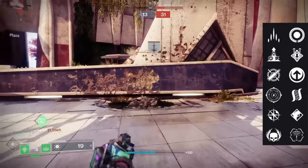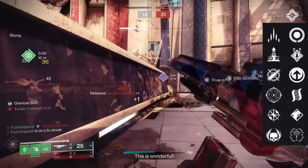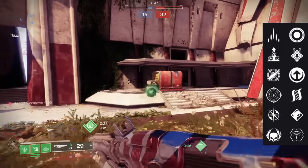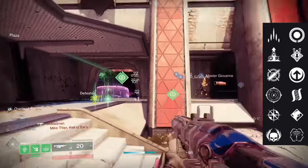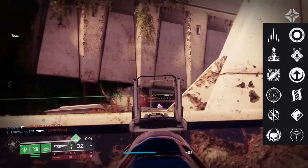You've got Collective Action, which can synergize pretty well with some Strand builds, but then you've got Hatchling, which I think is a little bit better — a little more consistent for getting those threadlings on kill. Then you've got Tap the Trigger, which is amazing on auto rifles: that huge stability, recoil reduction, and accuracy cone buff up front on the first shots of your burst.